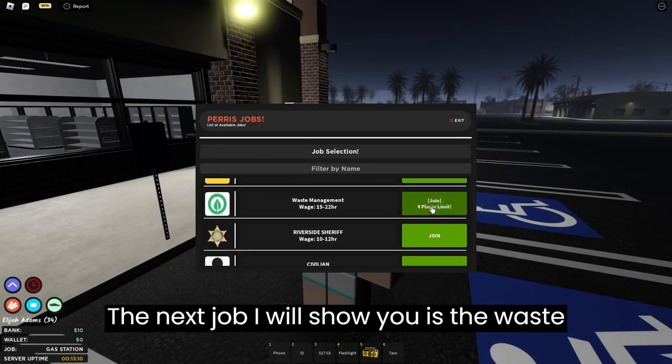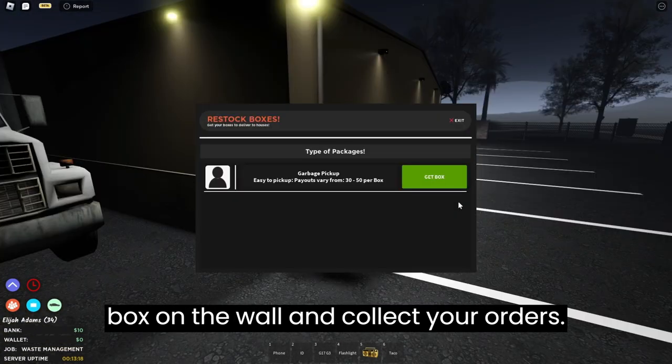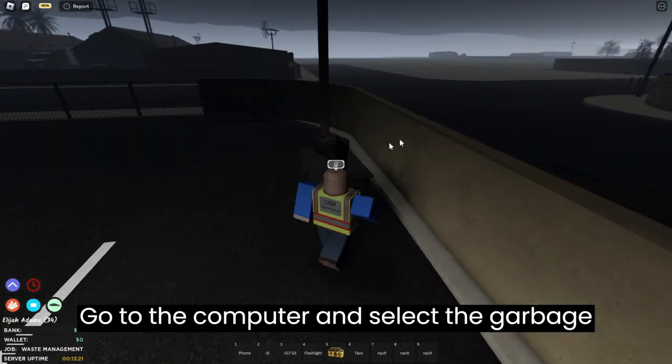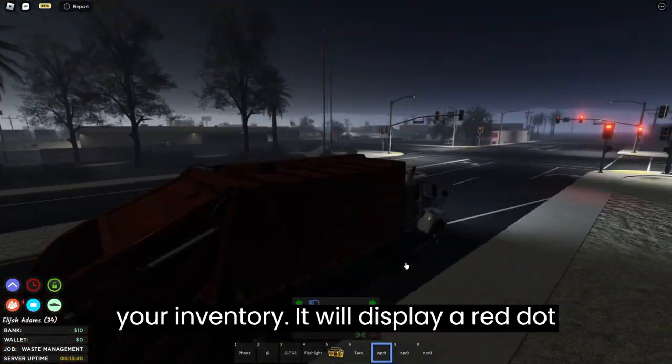The next job I will show you is waste management. To start your job go to the box on the wall and collect your orders. Then go to the computer and select the garbage truck. To see where to pick up the garbage, click the item that was put into your inventory.